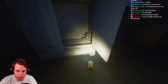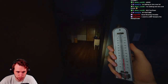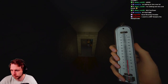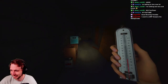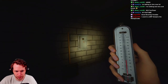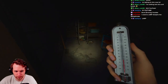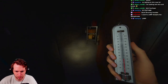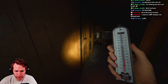Oh wait, we have a voodoo doll - this is huge! Let's find the breaker first before we get crazy. I think it's in the basement. I heard something - that means the ghost is down here. It just threw something right here. Hello ghost, can you give me a sign?